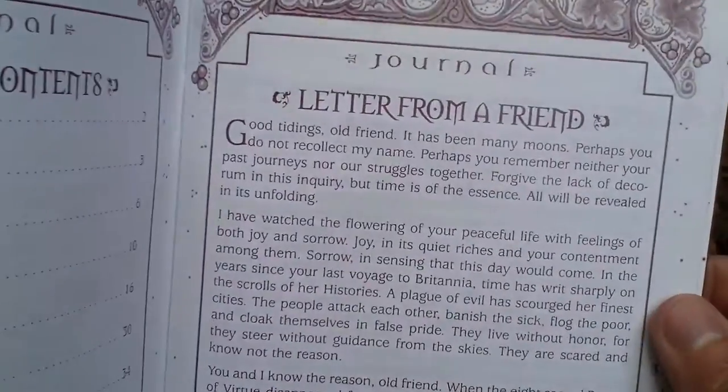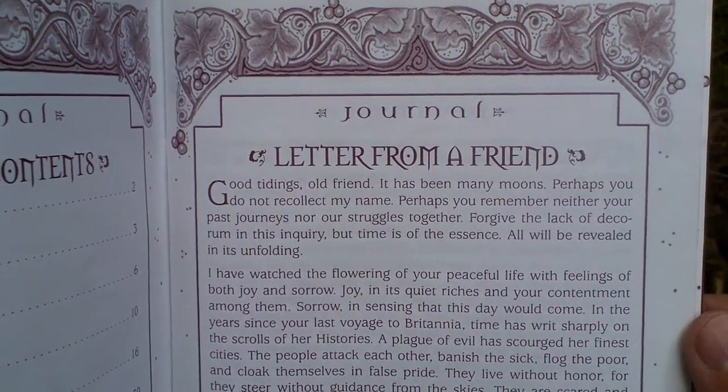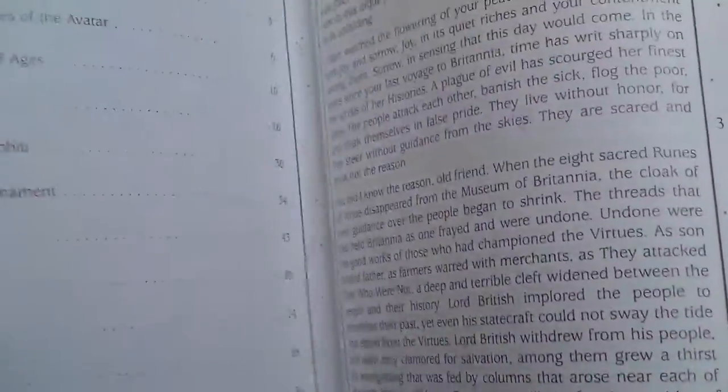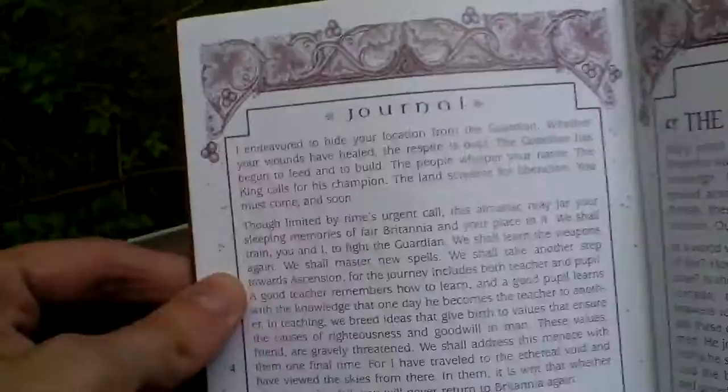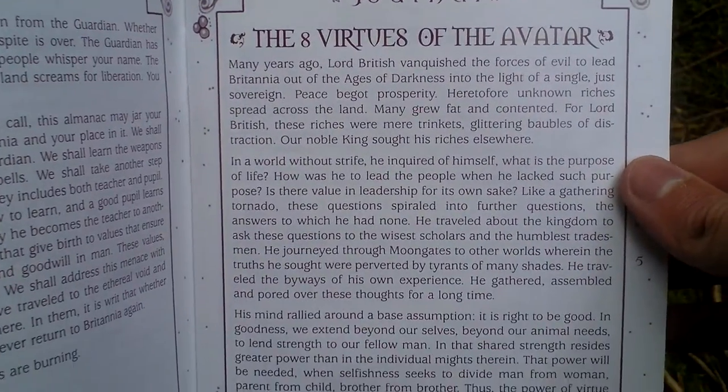Unlike the normal edition, which has just a paper cover, this one has a leather cover. The journal includes a letter from a friend, and it's a booklet that enhances the storytelling.